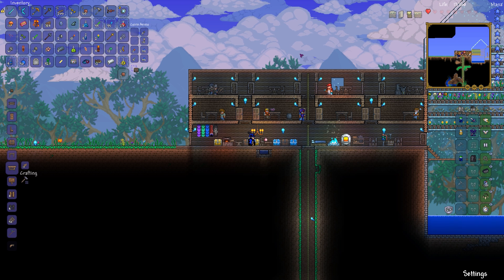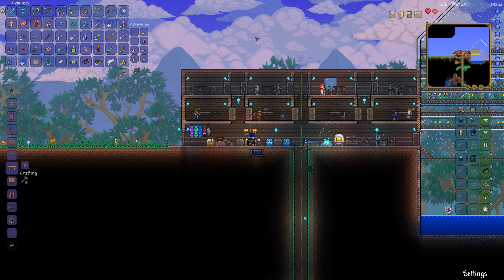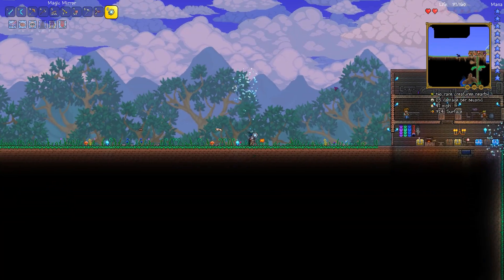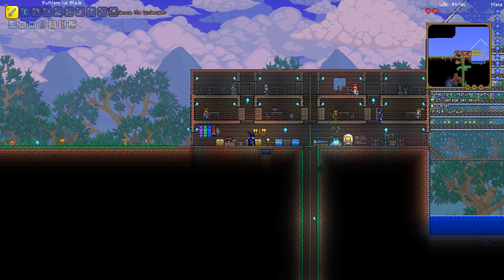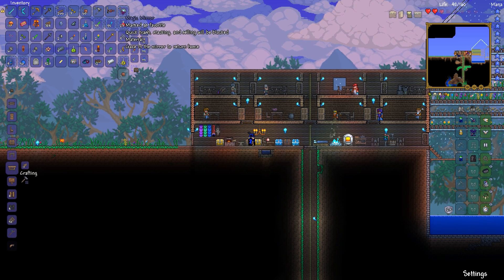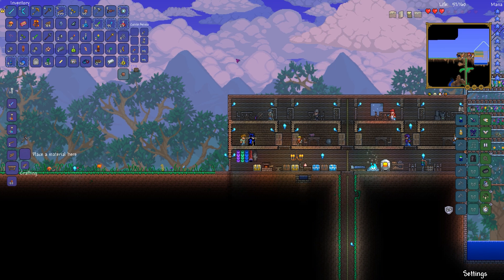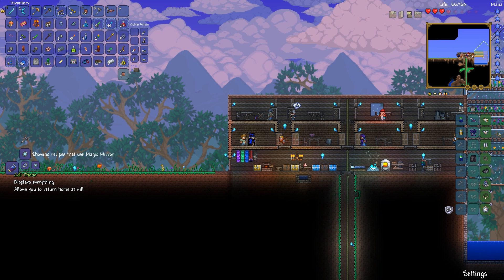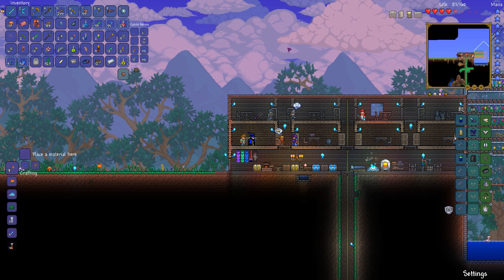We have fully explored the surface of the world, except for a couple of other cool things we could find. We'll check out if we can find maybe a sky island, because that's just an amazing place to go. Also, something I noticed: magic mirror is a material — that means we can craft something with it. We didn't used to be able to do that. The cell phone displays everything. Well, that's going to take me a while to make.